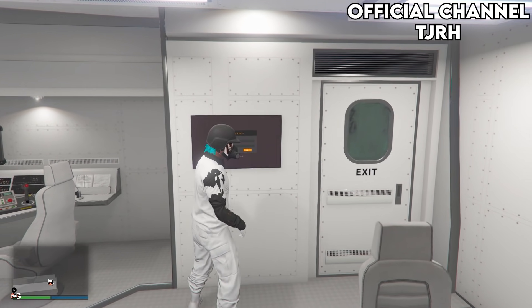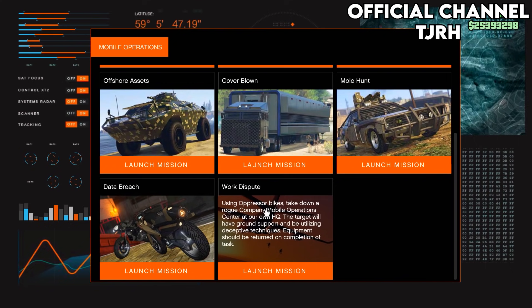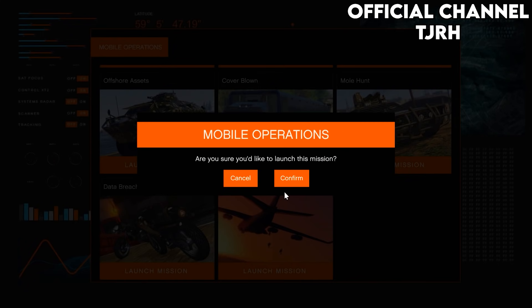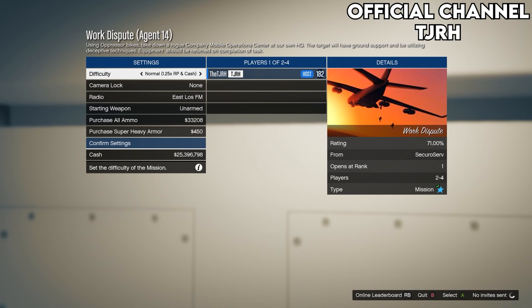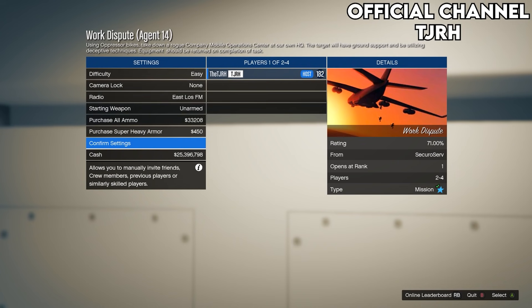From the computer screen, scroll down to the mission called Work Dispute and start it up. If you do not have it unlocked you will have to do the missions before this. Hit confirm to start the mission, then once you load into the menu set the difficulty to easy and invite anyone to start it up.